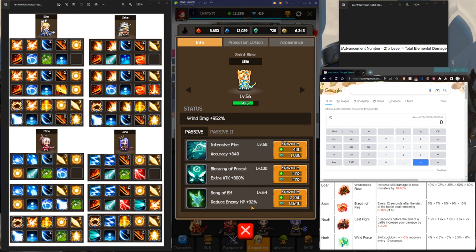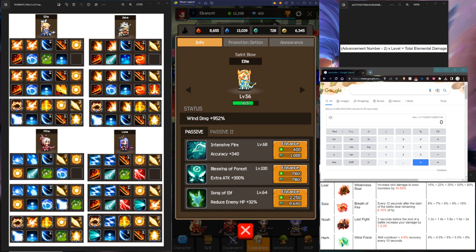Son of Elf works on normal mobs for farming and on bosses, so your bosses will have less HP the higher you get Son of Elf. If you look at a chart for Son of Elf, the higher the level the bigger the efficiency. For example, 5% less boss HP is not a lot, but reducing boss HP by 50% is massive — and that's what it caps out at. All these passives cap out at level 100.